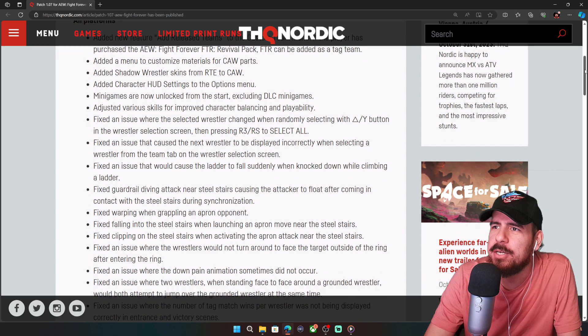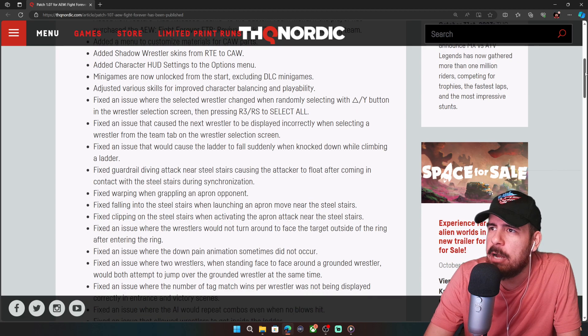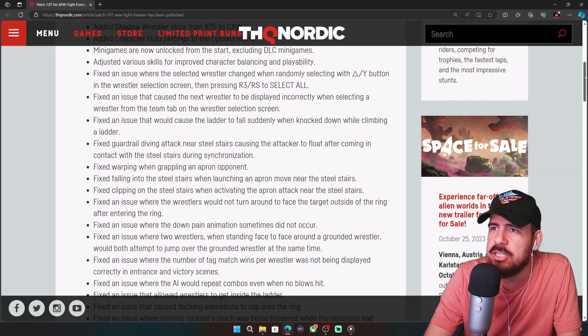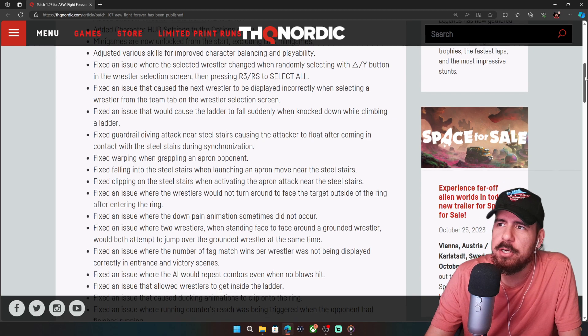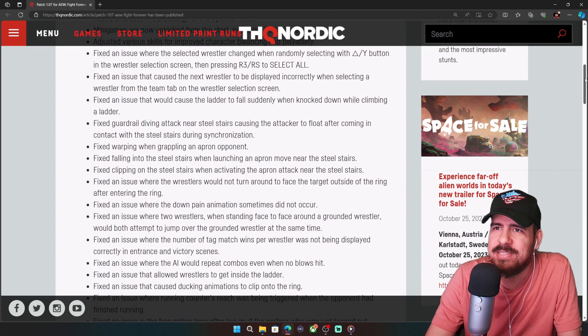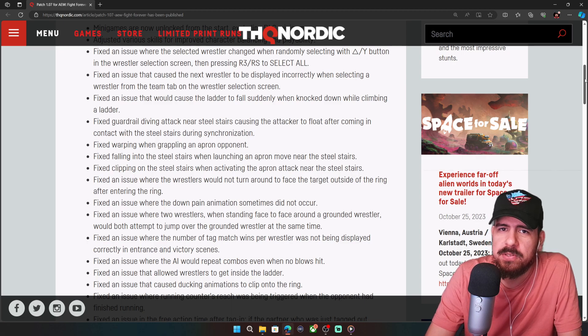They also added a menu to customize materials for CAW parts, added shadow wrestler skins from Road to Elite to CAW, added character HUD settings to the options menu, and minigames are now unlocked from the start — excluding DLC minigames. They also adjusted various skills for improved character balancing and playability, which will continue to get tweaked as they receive more feedback.